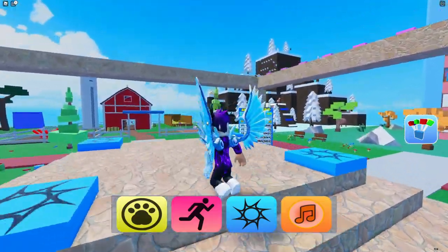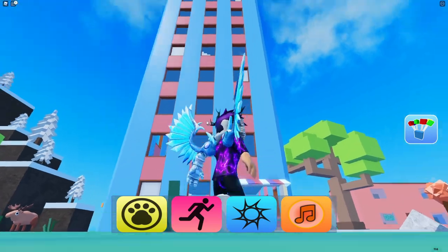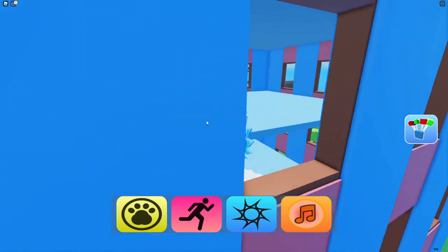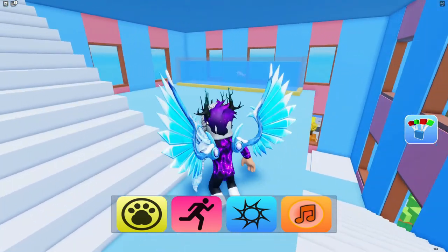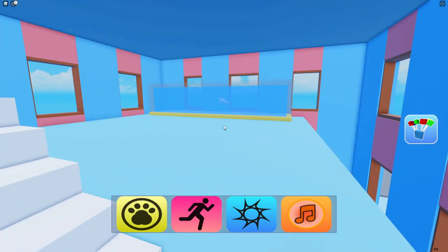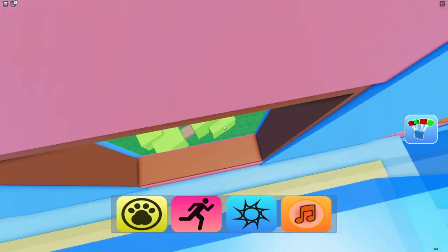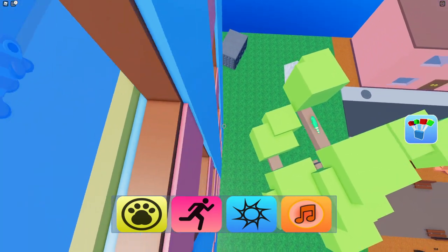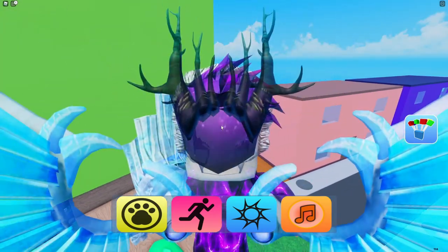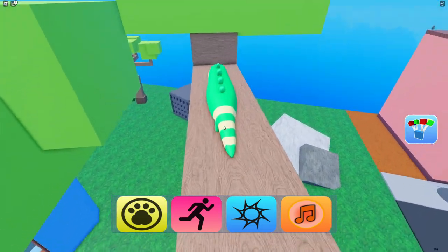Now for the next one, follow me — we're going up this building again. If you're enjoying these videos make sure you smash the like button and subscribe to the channel. The clownfish is just in this fishbowl — it's a pretty big fish tank. Next, jump out this window onto the tree. Make sure you jump onto the branches, not the leaves, as you can't stand on the leaves — you'll go right through.